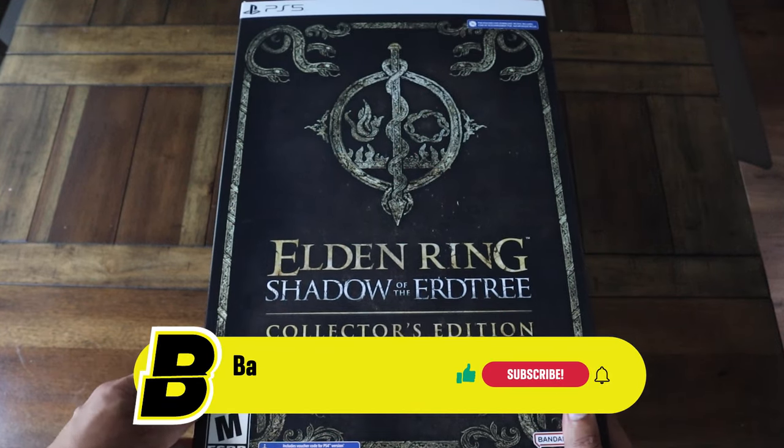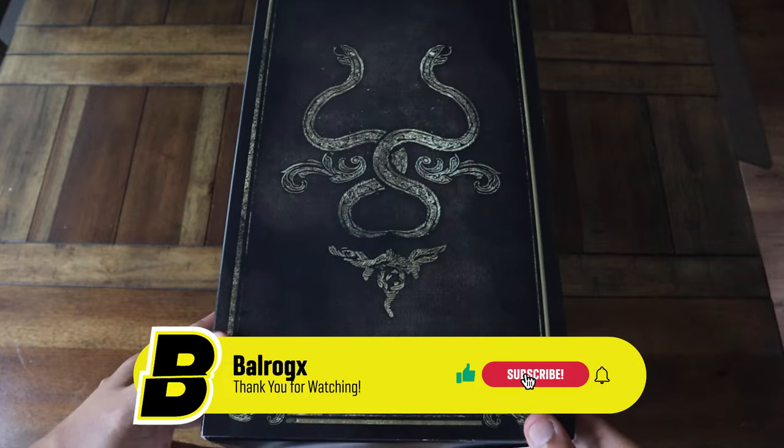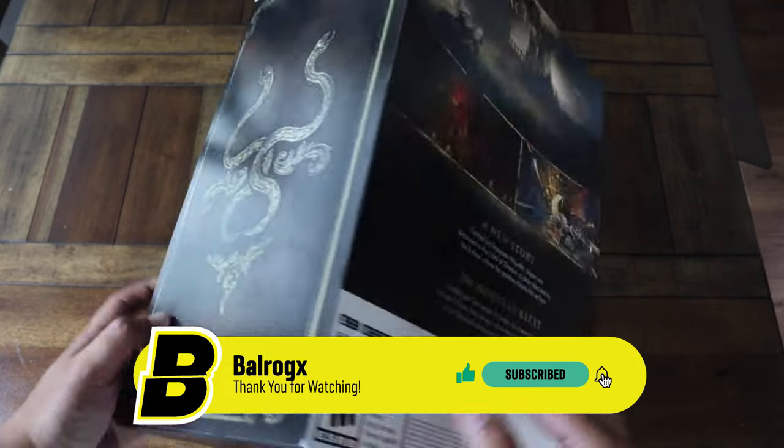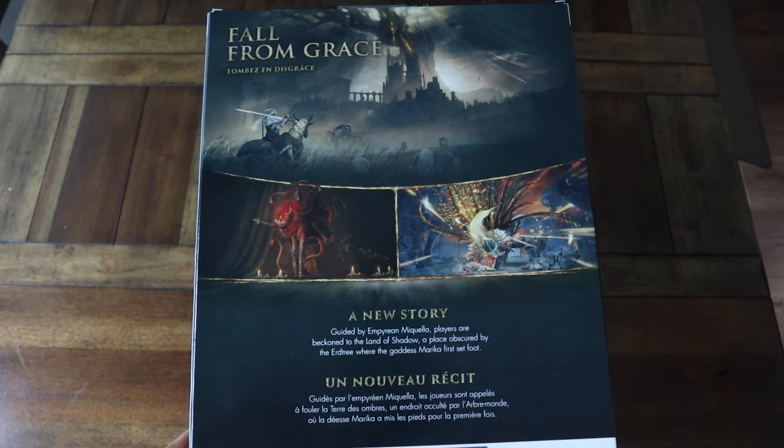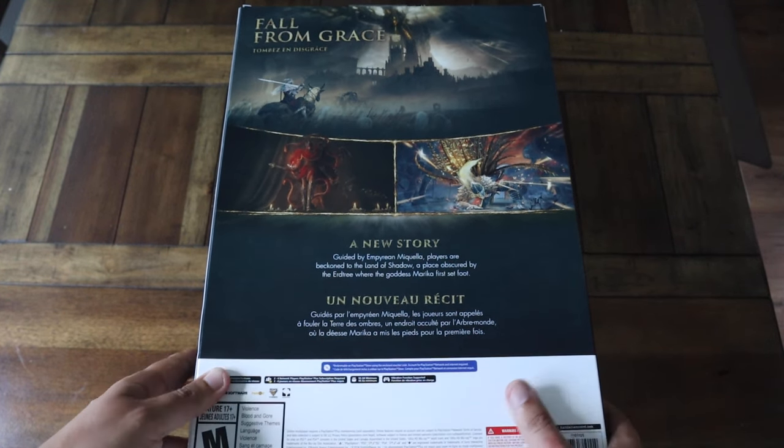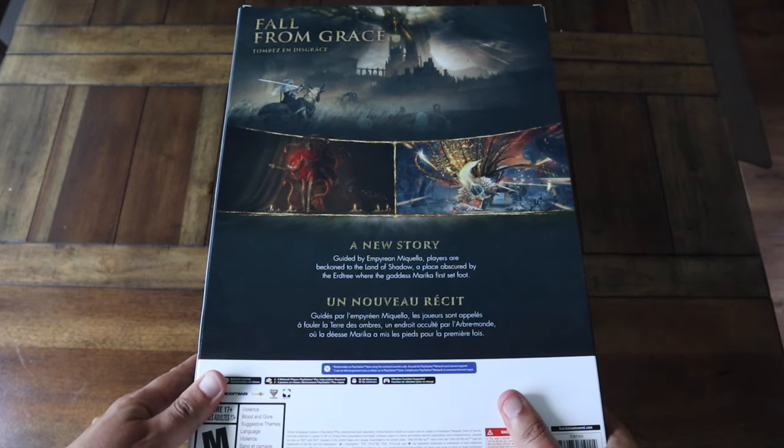We can see the nice artwork on the side of the box, and here in the back it says Fall from Grace. A new story, guided by Imperium Micola. Players are beckoned to the Land of Shadow, a place obscured by the art tree where the goddess Marika first set foot.